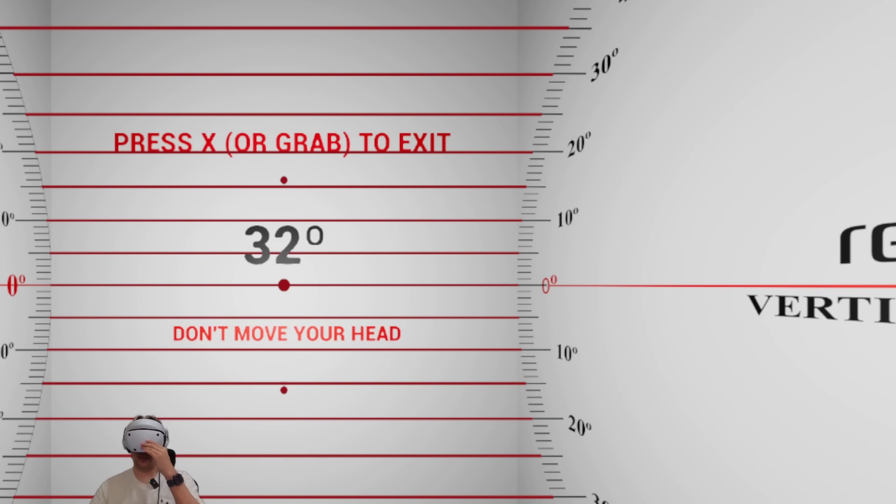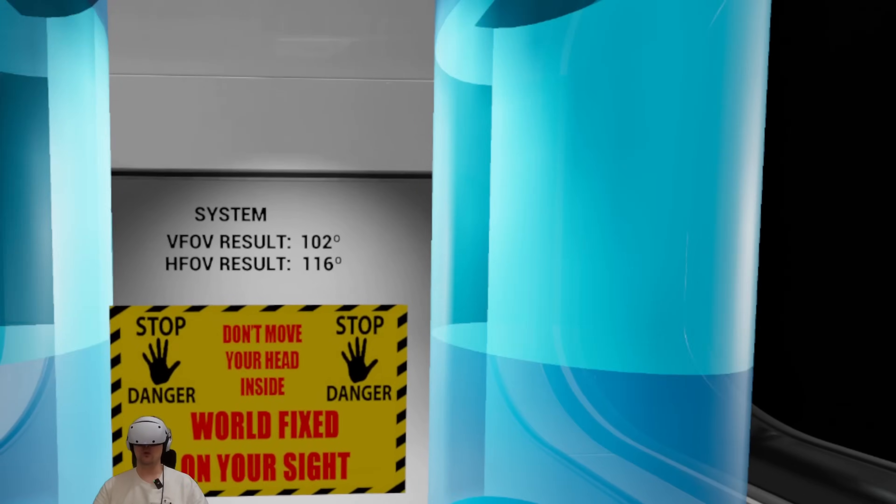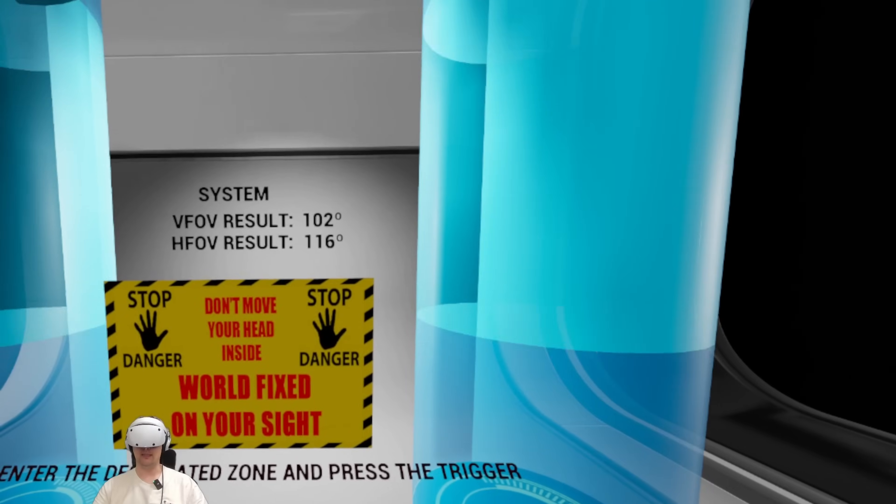Now doing the vertical FOV. The red dot is exactly in front of me, so that's balanced out — good. Still see it... still see it... okay, now it's over. I would say 102 degrees. So my result with the PlayStation VR 2: 116 degrees horizontally and 102 degrees vertically.